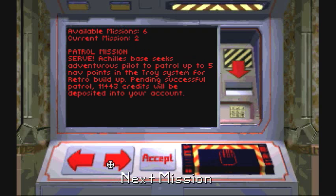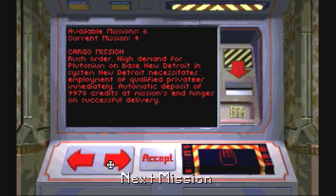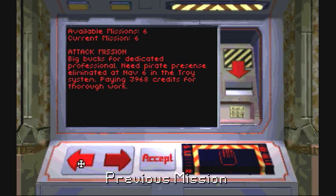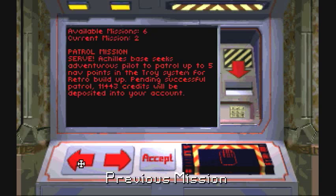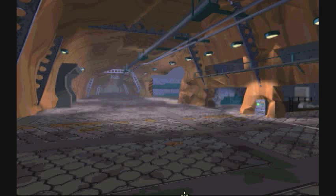Patrol mission is one of them. I wouldn't recommend this one because you're probably going to get into a lot of enemy attacks. Basically, you want to find patrol missions or scout missions. What those do is you just patrol a zone - for the patrol missions, you just go through the five different zones of the Troy system and you get like 7,000 credits for it. Sometimes you'll face off against some enemies, sometimes you won't.